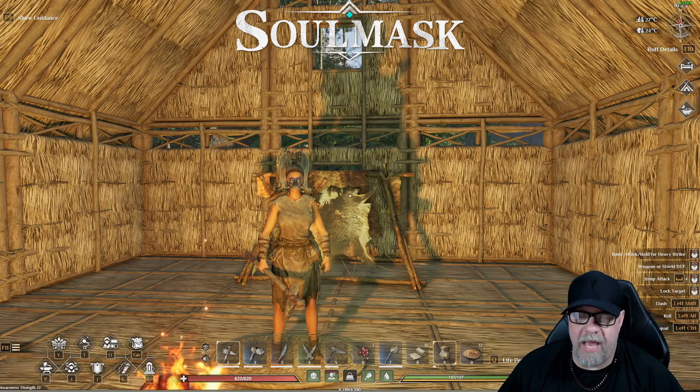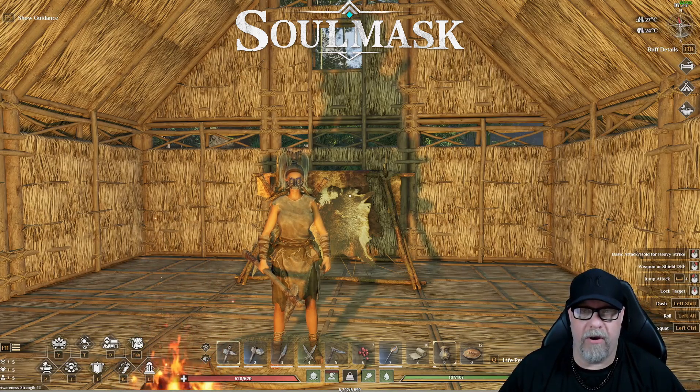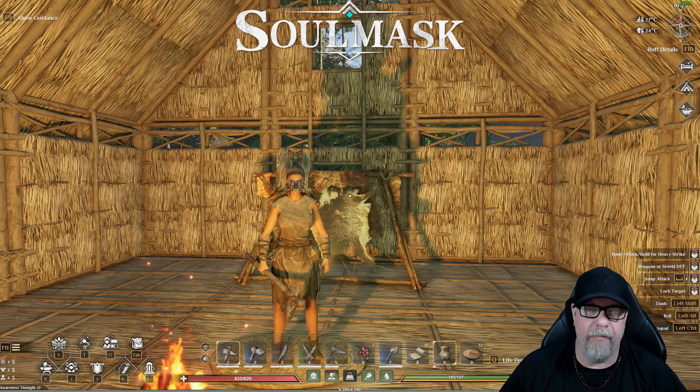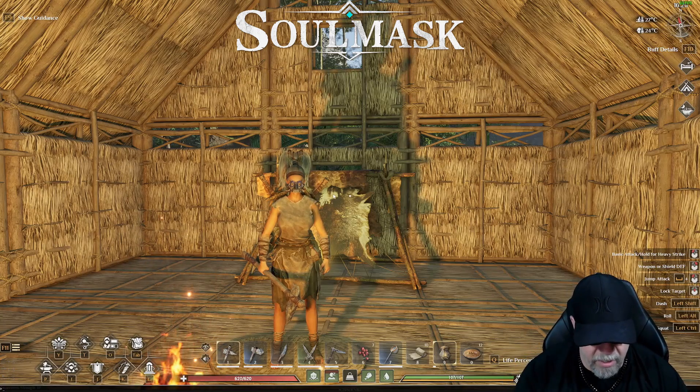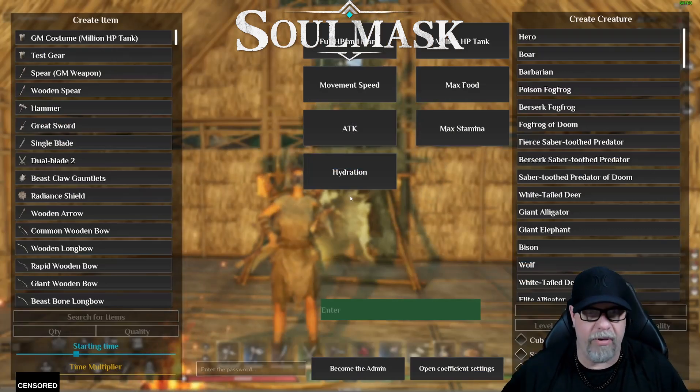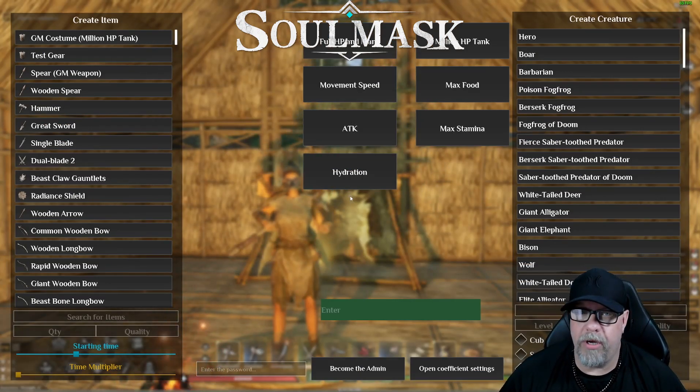After we've designated an admin password, we can start our server, wait for the server to completely start, and then log in with the character. After you've logged in, find the tilde key on your keyboard and simply type 'gm key' followed by that admin password and press Enter. This will open your admin panel.